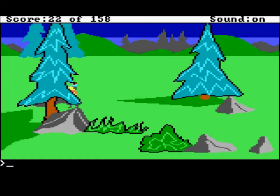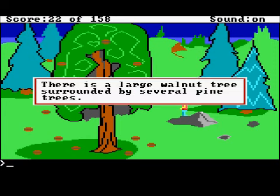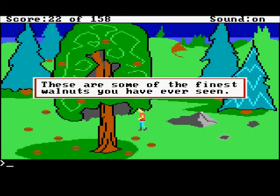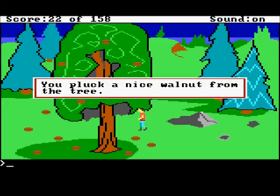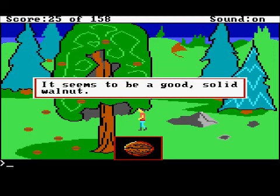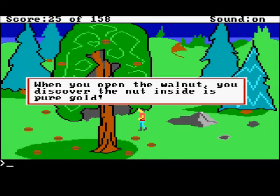This is exactly where I want it to be. And here we have a big tree. Let's look at the room — there is a large walnut tree surrounded by several pine trees. Look walnut — these are some of the finest walnuts you have ever seen. Get walnut — you pluck a nice walnut from the tree. It seems to be a good solid walnut. Turns out you can open walnuts — when you open the walnut, you discover the nut inside is pure gold.